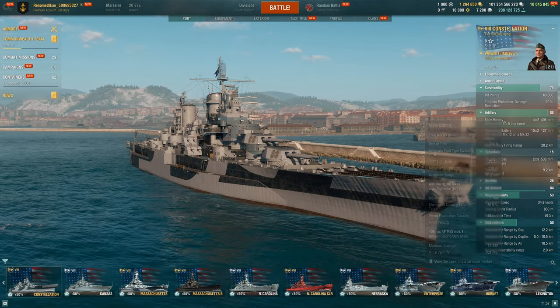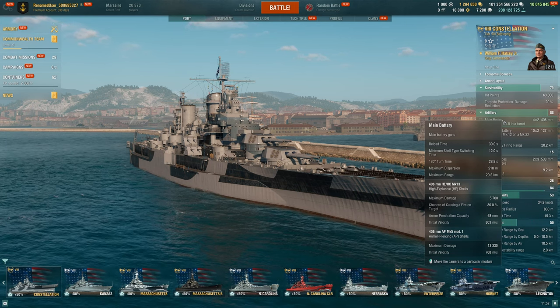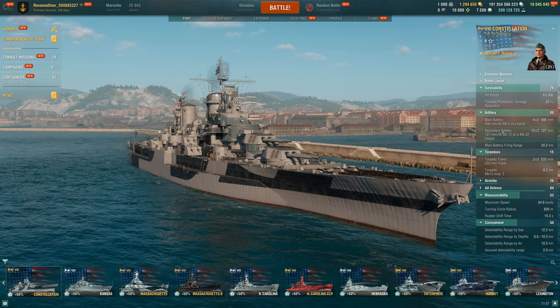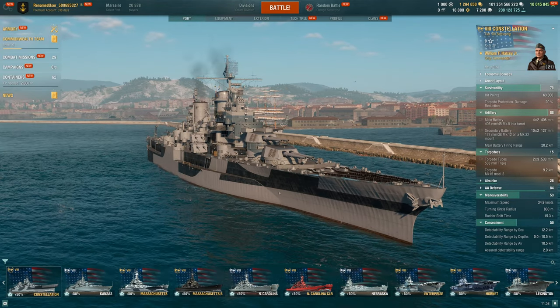As far as utility goes, that's very nice, but our downside is that we have Colorado guns instead of the nice North Carolina ones. So a little bit less punching power, a little bit less damage. However, what I didn't realize — this has Battlecruiser Dispersion and 1.9 Sigma. So this thing should be very, very accurate. No improved secondaries at all. Our hit points are fine for this tier. Only 20% Torp Protection.